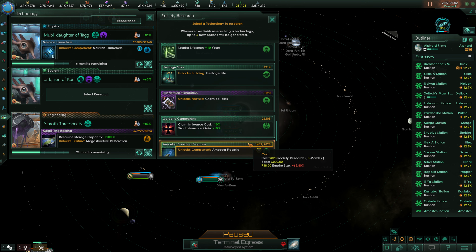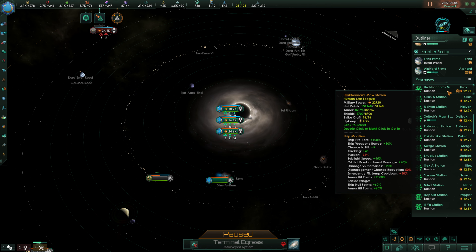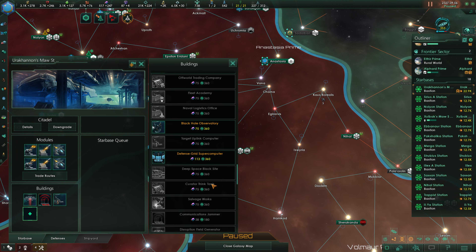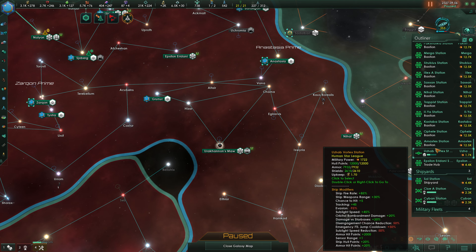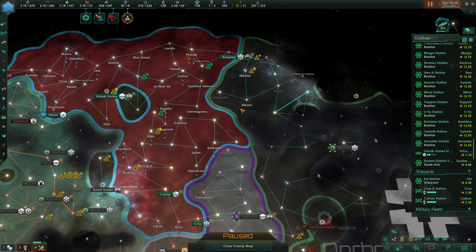Refugees have arrived - that's fine. Clone Army has finished up, and we're going to grab galactic campaigns for right now. This bastion here needs a defense grid supercomputer, which we'll go ahead and put in.